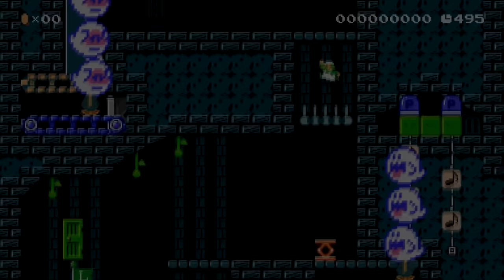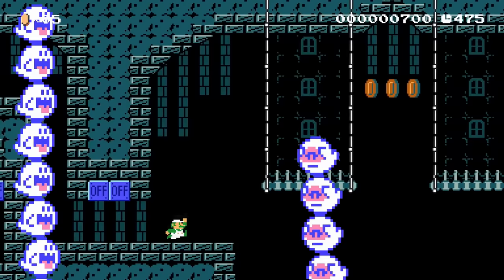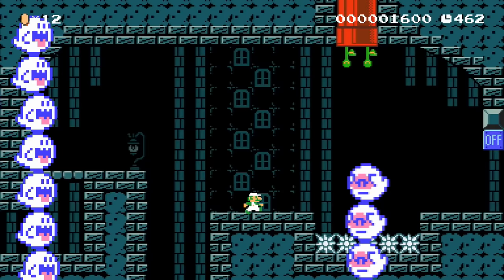Luigi enters a hallway and is confronted by the Ghost Gang. These boo stacks join together to create a mega stack and chase Luigi. The ghosts sit on a muncher that moves forward with a conveyor belt that's out of view. Luigi moves swiftly while jumping over embarrassed marshmallows and clears himself forward. With one final on-off switch, he reveals a way out and vanishes through a pipe.